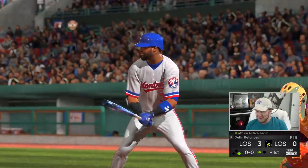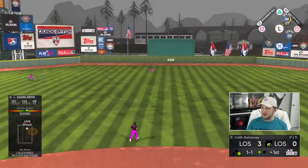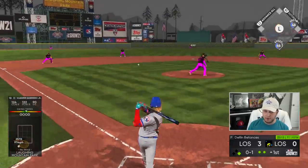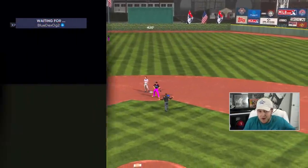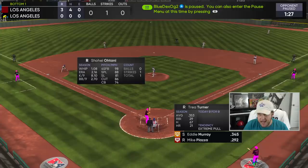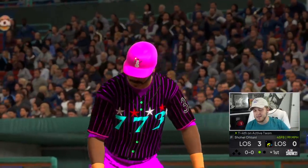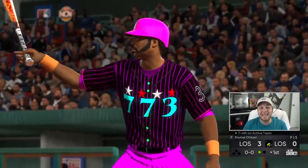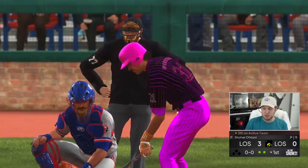He throws a fastball right down the middle and I completely missed it. He gives up three runs and then dots me up on a few pitches and we're out of the inning. My man paused for almost a minute - maybe he had swipes on Tinder to get done. Back to play - that is what I like to call a dot. Back-to-back strikeouts for the king of major league baseball, Shohei Ohtani.